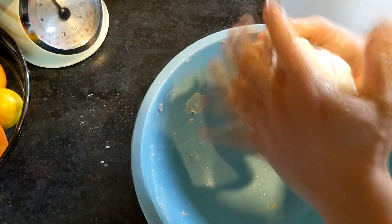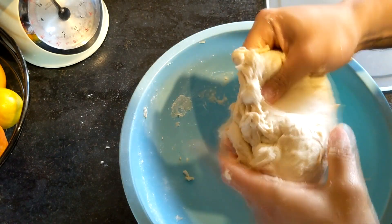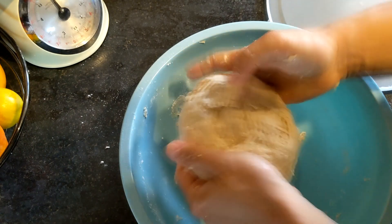Leave covered for 30 minutes. Work the honey into the dough and then cover and leave in a warm place for one to two hours until the dough has doubled in size.